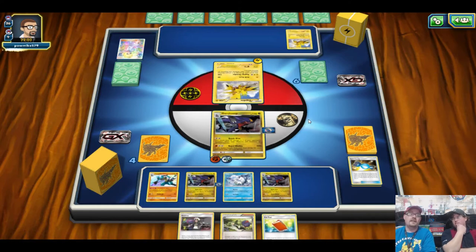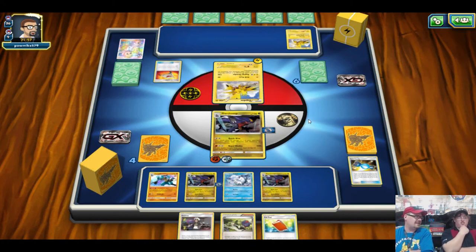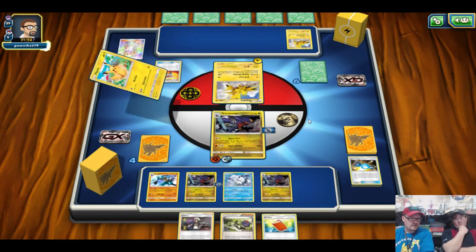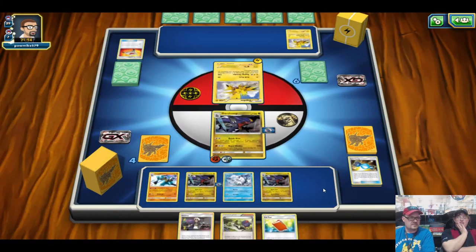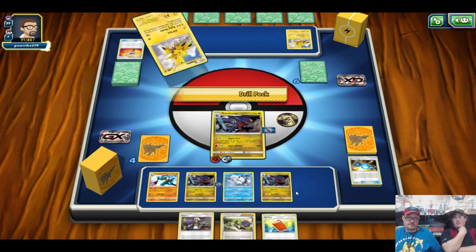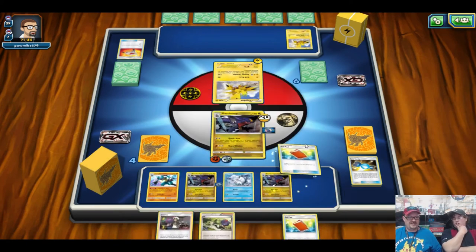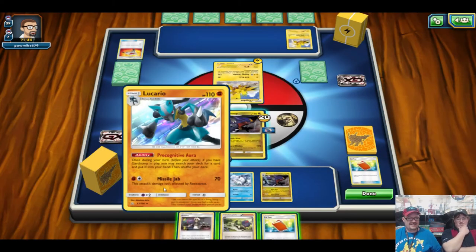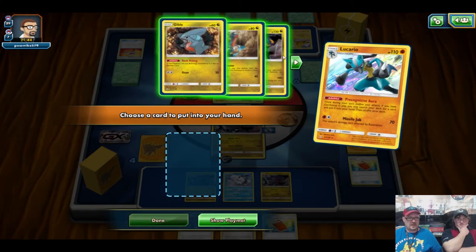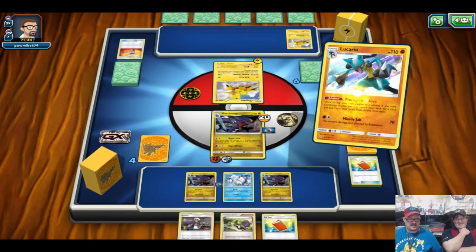Coming down the pipeline there is the Fighting-type Garchomp, which would hit a lot of things for weakness — especially Zoroarks. It has the same attacks, just different typing. So you'd have access to Strong Energy and Diancie Prism Star, which means you can actually break that 250 mark without adding an extra Pokemon. Like the new Altaria coming out. We'll Pal Pad for two Cynthias. We'll grab the Cynthia and play it. No Garchomp going active — you stay there. Consistent — you can get pretty close to 230 consistently.